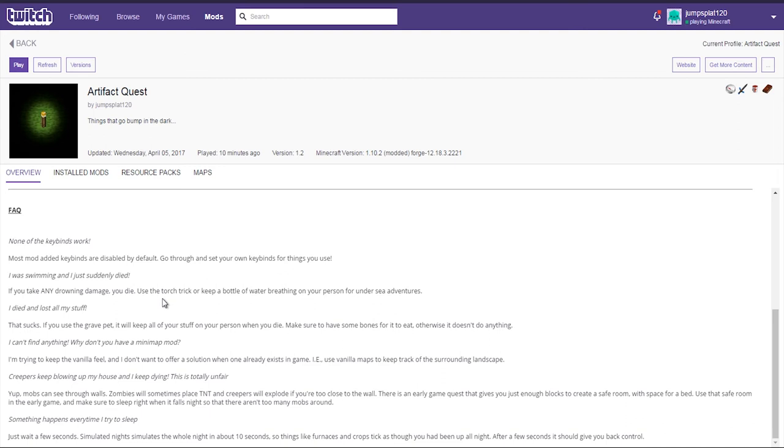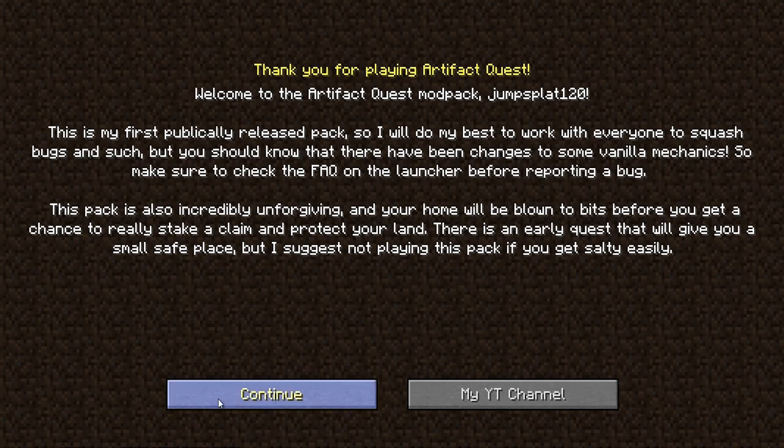'I can't find anything - why don't you have a minimap mod? I'm trying to keep the vanilla feel; use vanilla maps to keep track of the surrounding landscape.' 'Creepers keep blowing up my house - mobs can see through walls, zombies will sometimes place TNT, and creepers will explode if you are too close to the wall. There's an early game quest that gives you blocks to create a safe room - use that safe room early and sleep right when night falls.' 'Something happens every time I try to sleep' - just wait a few seconds. Simulated Nights is a mod that simulates the whole night in about 10 seconds, and things like furnaces and crops tick as though you had been up all night.